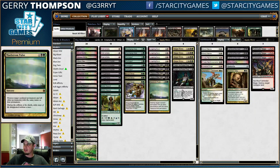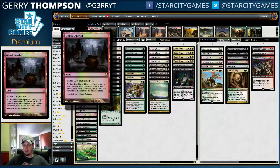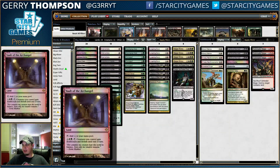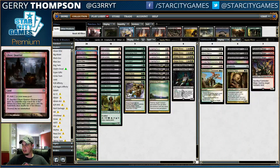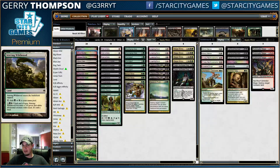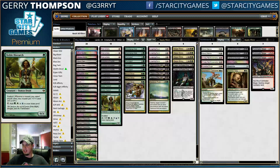This is basically Efro's deck from the pro tour. The only difference is a Maelstrom Pulse instead of a Dismember, and in the mana base I have a Ghost Quarter - I've been a very long time Ghost Quarter fan. Whereas Efro had Gavony Township to win Lingering Souls mirrors, I don't think that's all that important anymore, so instead we have the Ghost Quarter. We also have a Vault of the Archangel, since burn is a much more important matchup than mirror matches at this point. I also like Stirring Wildwood a lot better than Treetop Village - Treetop Village is a better card, but you do need some white mana so Stirring Wildwood helps with that.